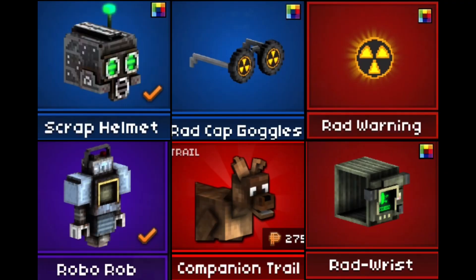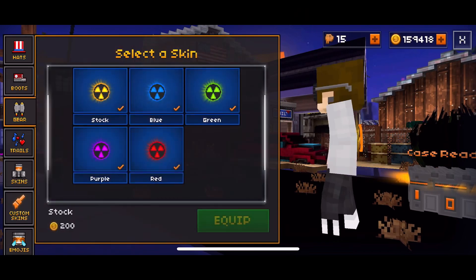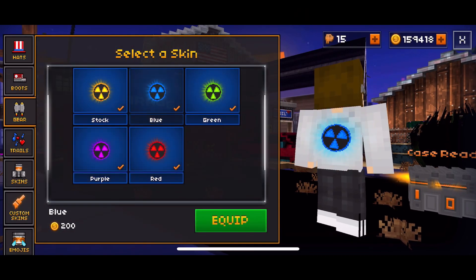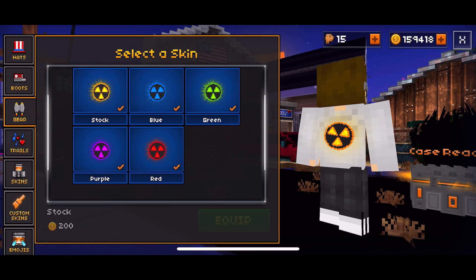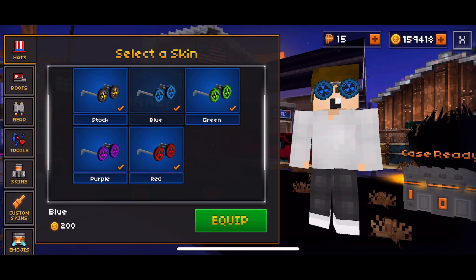They added 5 nuke cosmetics, which all look cool and are cheap. There's a nuke gear back piece which costs 275 credits, but the skins for it cost coins. They also added nuke glasses which only costs 75 credits.